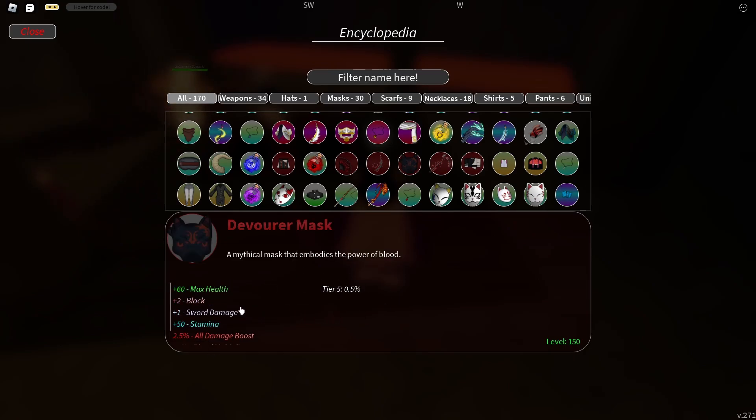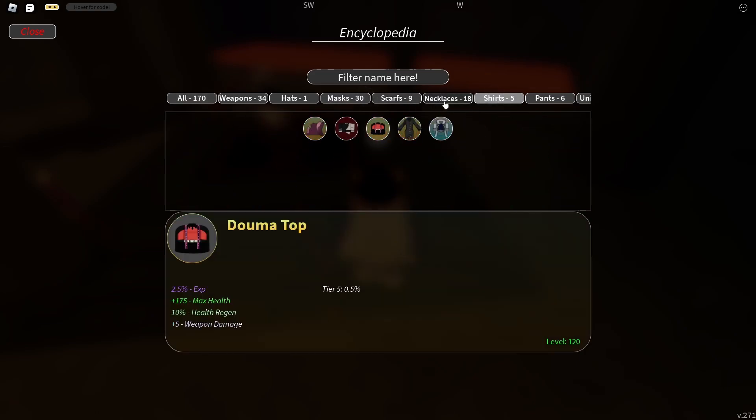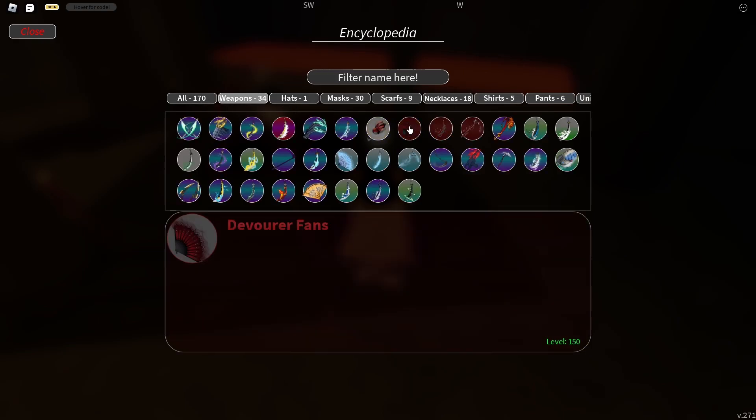And the mask, which you get from Tier 5, is just plus 60 health, plus 2 block, plus 1 sword, plus 50% stamina, 20% blood, 2.5 all damage boost, and also 1 damage. All the armor is really good — probably one of the best in the game. I would say probably only the Doma set might be better, but it's definitely top 3 best in the game, and obviously the weapons are going to be some of the strongest.